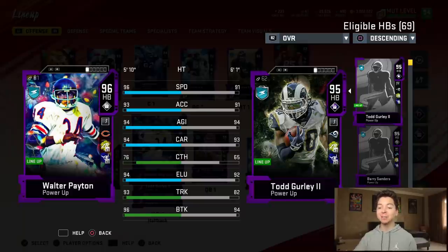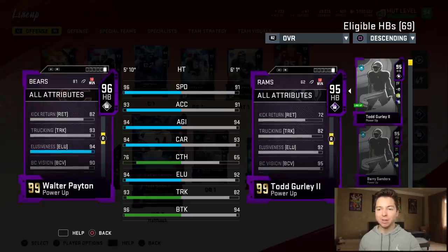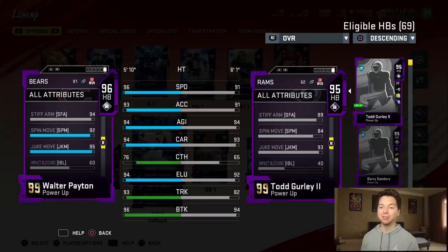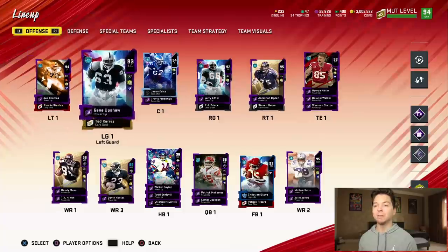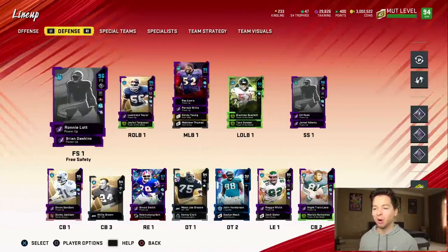94 elusiveness, 93 trucking, and 96 break tackle — he can literally do everything. He also has 93 jumping, so he gets leapfrog. 94 stiff arm, 92 spin, and 95 juke. Here's a look at my entire offense — we got Patrick Mahomes, Randy Moss, and Jason Kelsey is now going to be our starting center. I should power him up, but we'll do it after the Super Bowl.